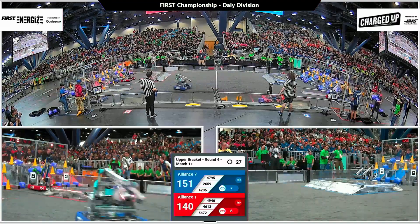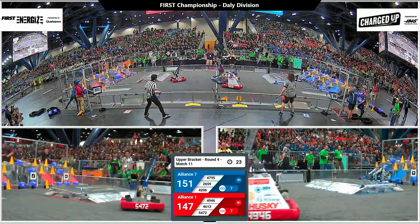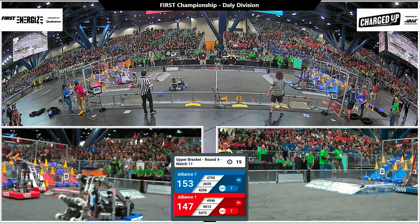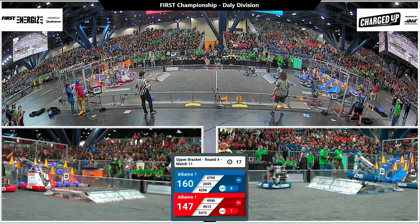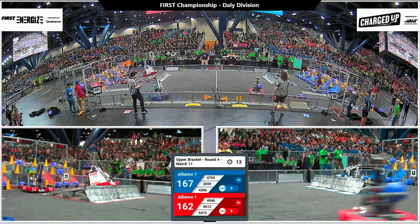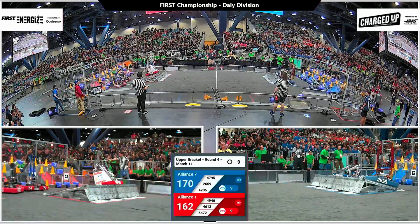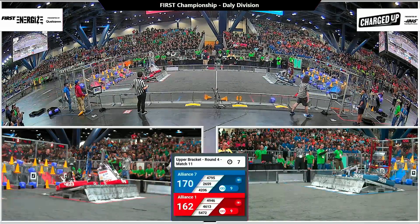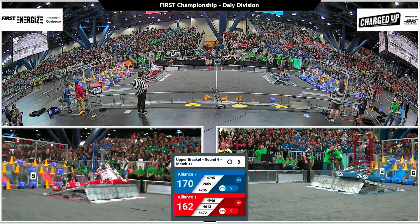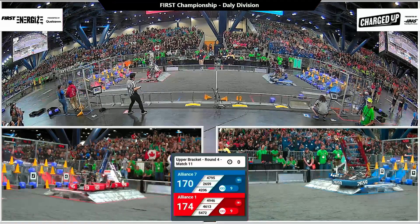Seven links on blue, six links on red, and 25 seconds left to play. The 4206 machine of Robo Vikes pushes in two more cubes on the low level for two points apiece — that's eight links scored, and that last cube makes it nine. That's a full grid on blue, a full grid on red — we're in supercharged territory with nine seconds left. Red robots now making their way onto the charge platform: one, two, three — docked and engaged, it's good. Blue alliance needs to match it, and they do at the buzzer.